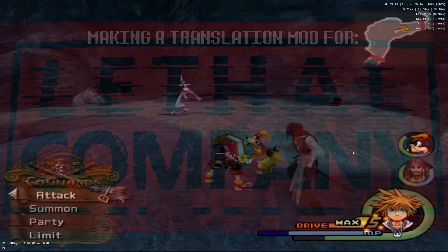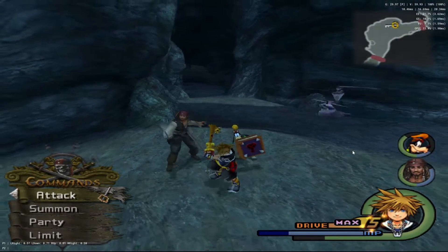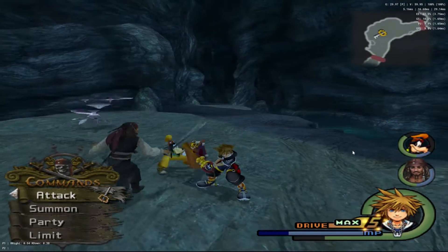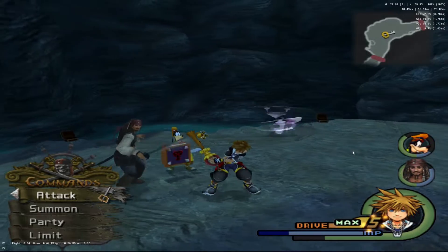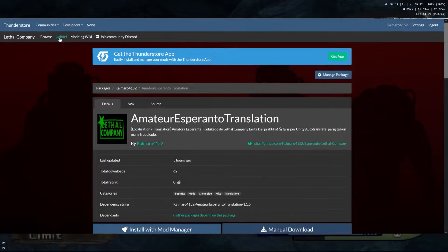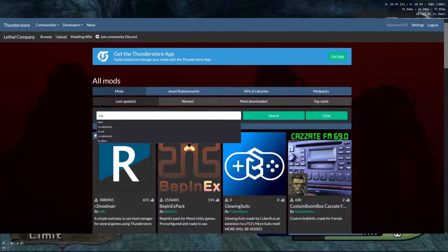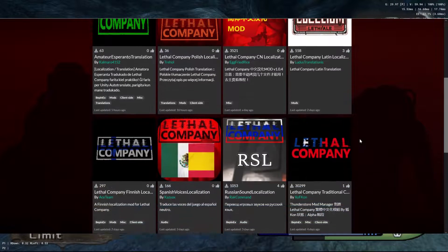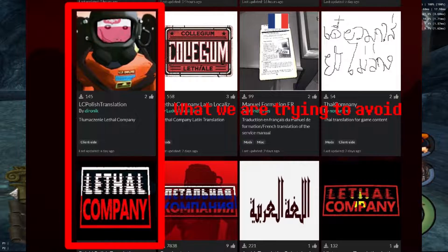Getting into it, we will need to cover some prerequisites before we can get to work on a translation project. First and foremost, ensure your language doesn't already have a translation mod in the works. The game has quite a few translations in progress already, including French, Russian, Latin, Esperanto, Spanish, Ukrainian, Japanese, Chinese, and a few other languages. If you are curious about whether or not your language is already being worked on, go to ThunderStore, click on Communities, and select Lethal Company. Once you are on the Lethal Company mod page, click the search box, then enter one of two search terms: either localization or translation. Scroll through the list and check for your language. If it didn't appear, check the other search term. If it didn't appear again, we should be good to start a new translation mod.